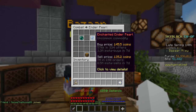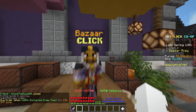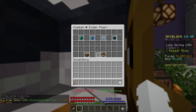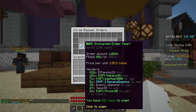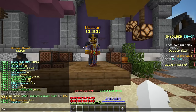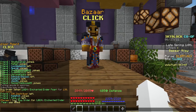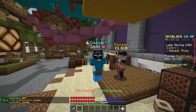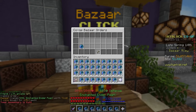For enchanted enderpearls, I'll create a buy order for 1,000 units, spending 138,000 coins — that's 1,024 enchanted enderpearls. If we check the bazaar, you can see the order is getting filled right away: 881 items to claim. People are insta-selling their enderpearls to me at the insta-sell price, and just like that our buy order is completely filled for 1,024 enchanted enderpearls.